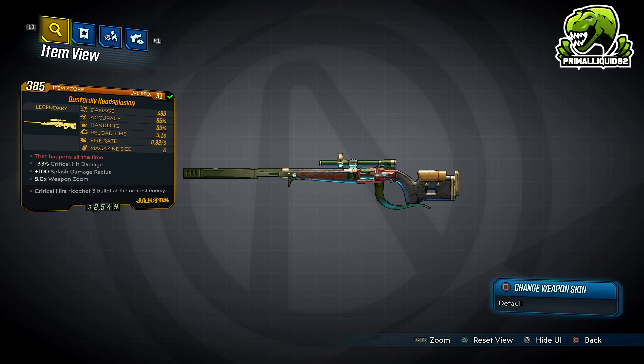In terms of stats, the damage for the Head-Splosion is not actually that high. It's level 31 in my game, but the damage was actually comparable to other level 31 snipers. It was a tiny bit higher, but not by much. The other snipers I was getting around level 31 were basically between 400 and 500 damage anyway, so the damage is more at the top end, but it's not above and beyond better than all the others.